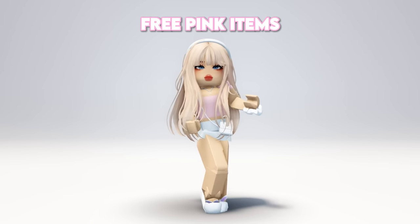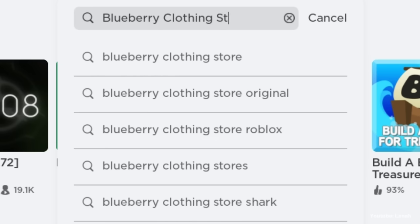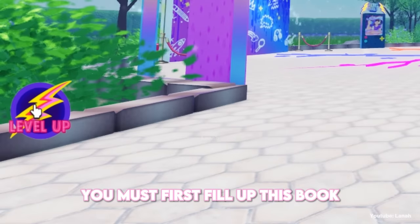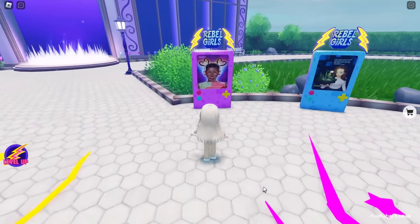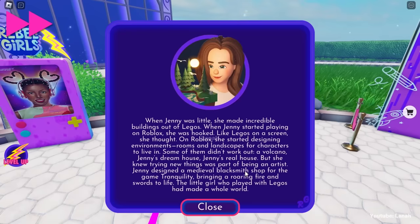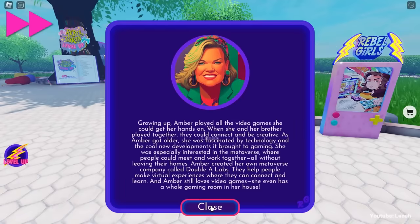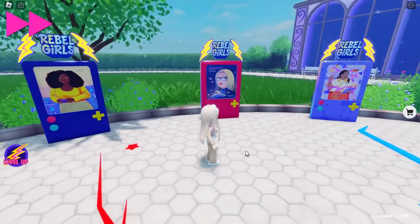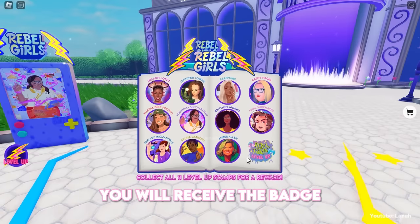Hello guys, I will show you free pink items to get. To obtain the avatar item in this game, you must first fill up this book with 11 stamps. Follow me and interact with each poster on this map to collect the stamps. After collecting the 11th stamp, you will receive the badge and the avatar item.